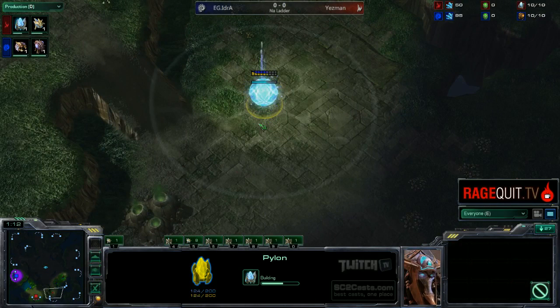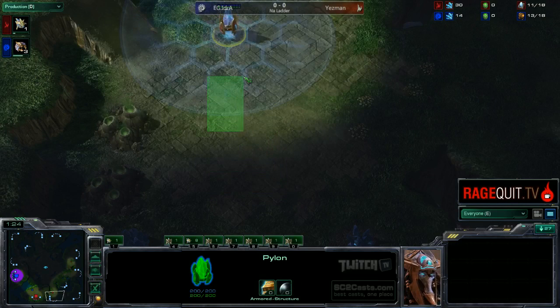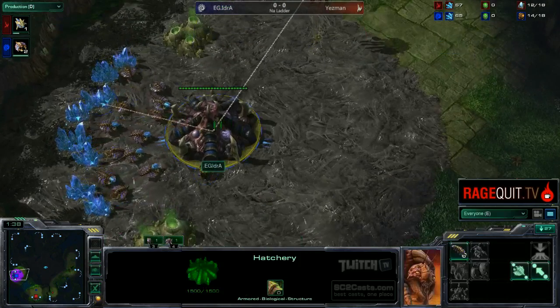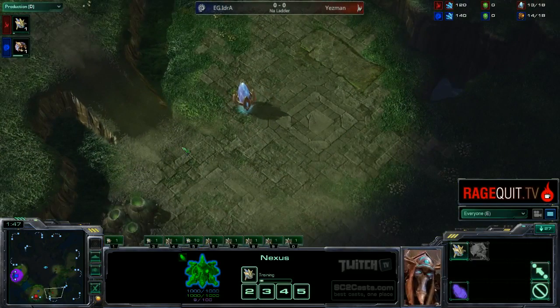That pylon is placed in a very awkward spot. The pylon should be placed right here as the Nexus. The Nexus gets placed right here, then your Gateway goes right here, your Forge goes right here, and then you place a Cannon right back here to protect everything. It's a very efficient wall with minimal buildings used, and that will allow you to spread your buildings out. Spreading your buildings out is very good.